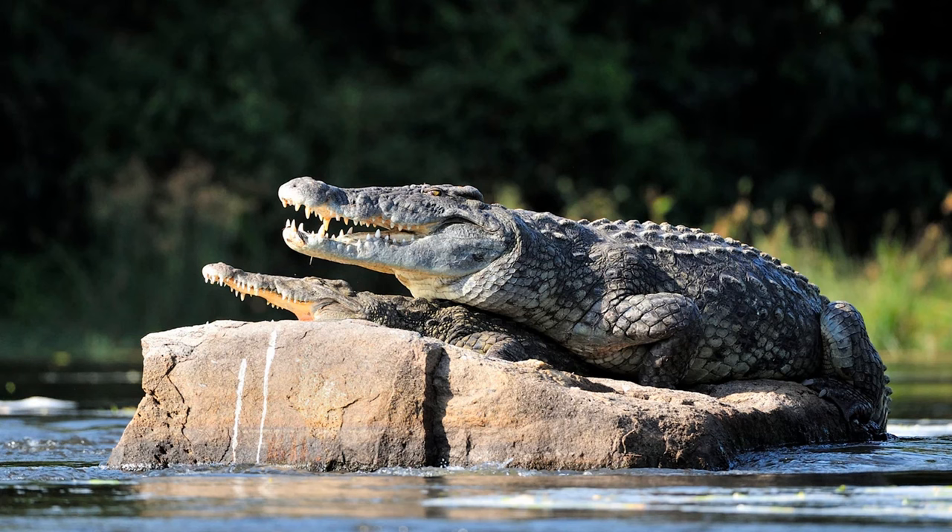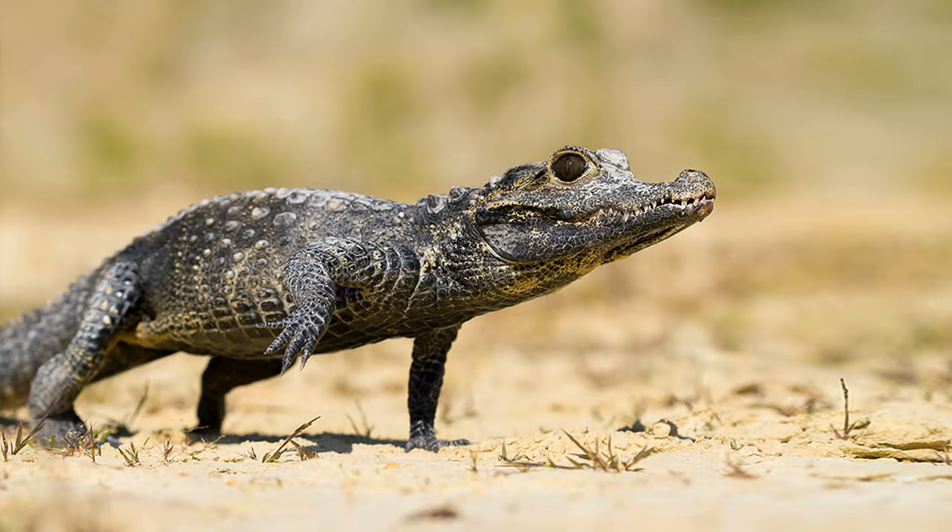The Nile crocodile is the largest reptile in Africa and one of the largest crocodilians in the world, only falling short of the saltwater crocodile. It would be fantastic for African river sections in zoos. On the opposite end of the spectrum, the dwarf crocodile — the smallest crocodilian on the planet — would also be a great addition, pretty easy to make using the Cuvier's dwarf caiman as a base. A slender-snouted crocodile would be cool too.